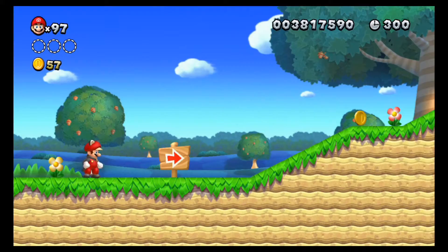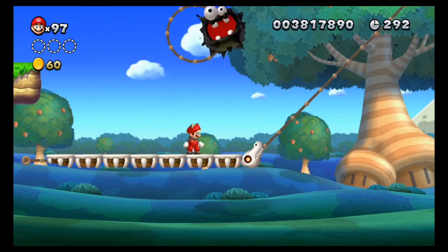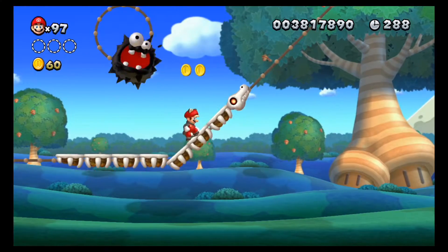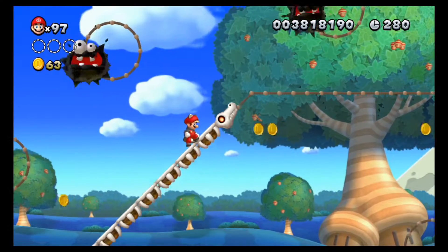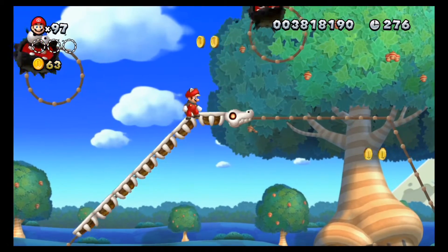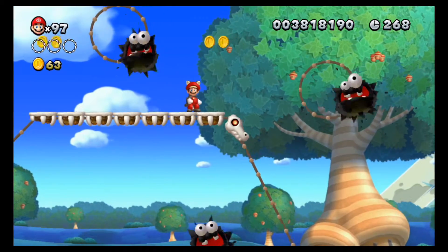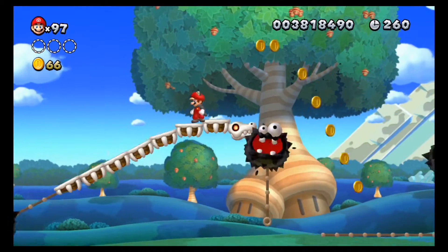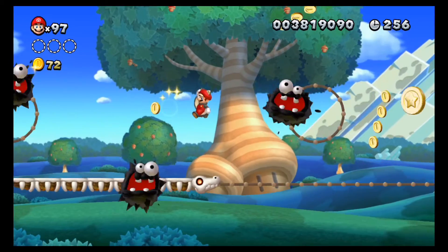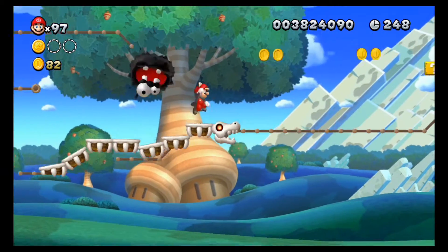Alright, here we go with Super Star Road 1: Spine Tingling Spine Coaster. This immediately takes place in Acorn Plains. Just like World 9 from New Super Mario Bros. Wii, some levels in Super Star Road take place in worlds we've already been to. The first level is in Acorn Plains, which makes sense because Acorn Plains was essentially the first world. This level features a Spine Coaster returning from Rock Candy Mines.